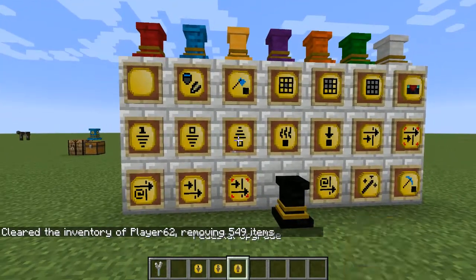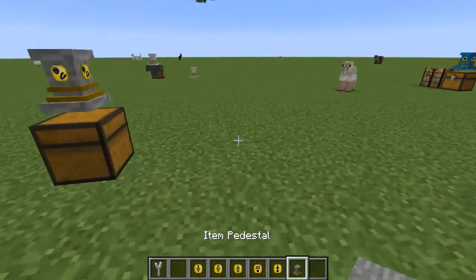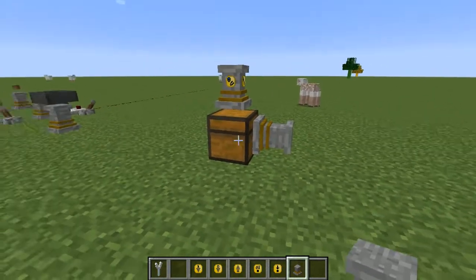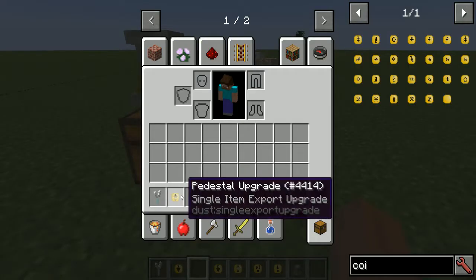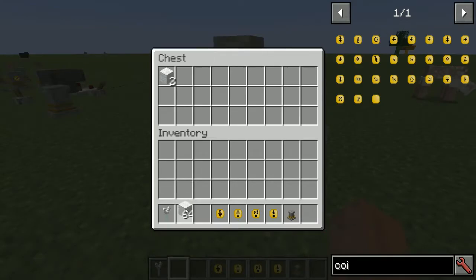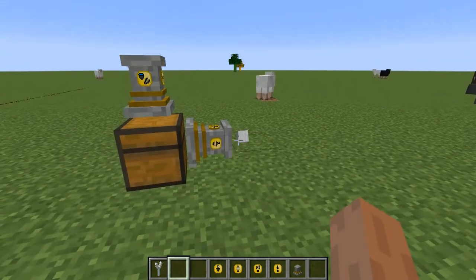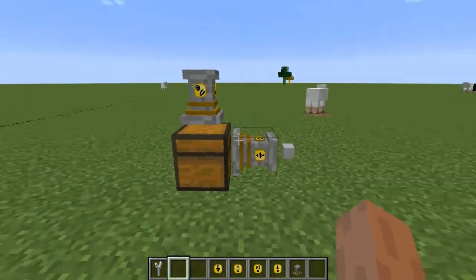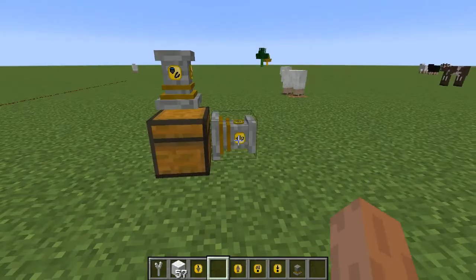Here are some easier upgrades. You can place upgrades on multiple sides of a pedestal. The single item export upgrade — indicated by the number one — exports one item at a time from the network into an inventory below it. With a bunch of wool, it exports items one at a time: chink, chink, chink.